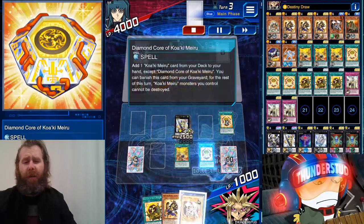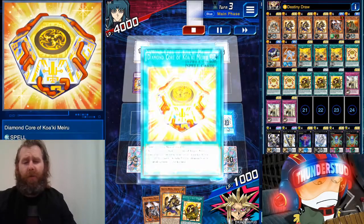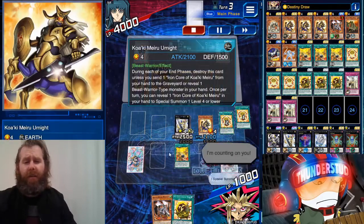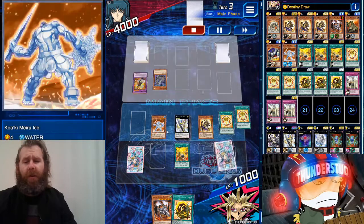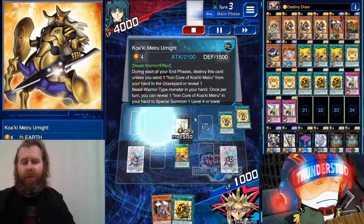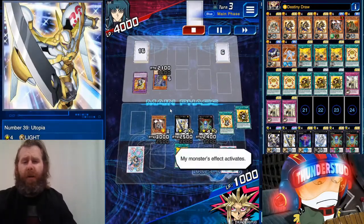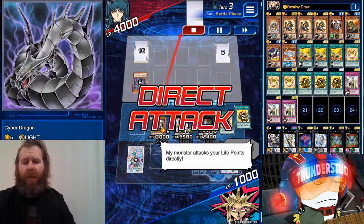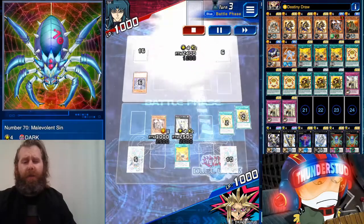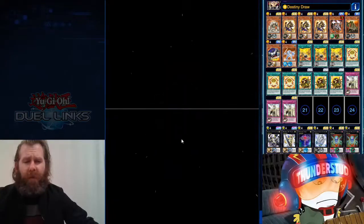We get that Destiny Draw and draw another Diamond Core — look at how balling we are, just all cores. We search an Earn Knight, then we search Maximus. We use a Diamond Core from the graveyard to bring out Earn Knight — that's a free XYZ. We make a Malevolent Sin and leave the popping for Maximus. Maximus pops the Cyber Dragon, hits for 3000, then Malevolent Sin finishes it off. Great stuff.